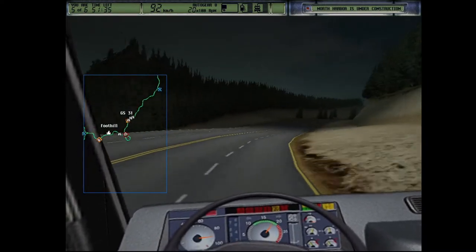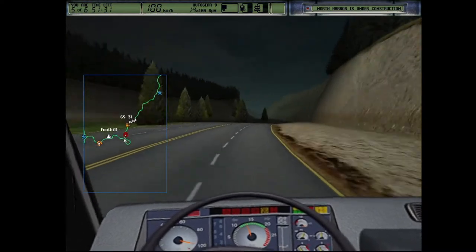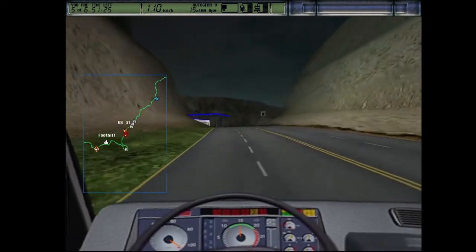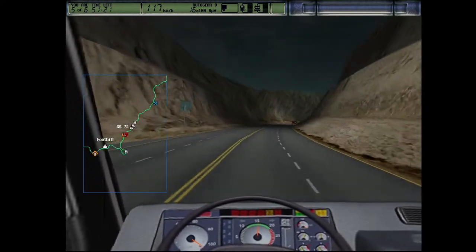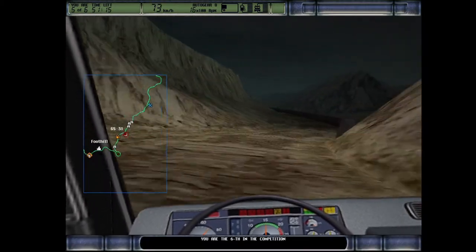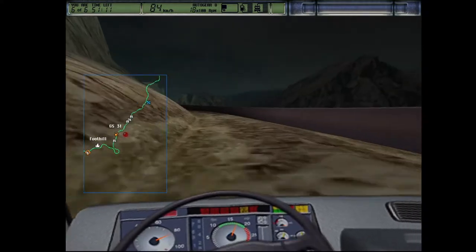It's under construction — the bridge. Very good news, because that means the quarries will be fully open. When there is no repair happening or no disaster on the map, part of the quarries can be blocked. And here it is — the entrance to the shortcut, basically the entrance to the quarries.